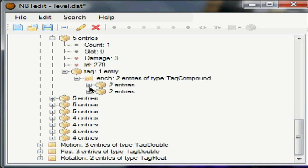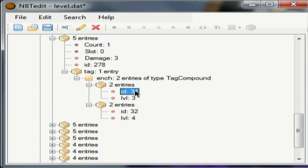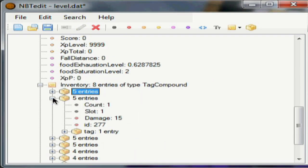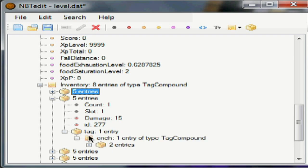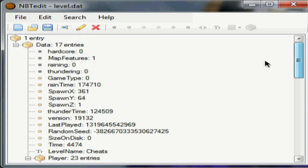Let's go to our pickaxe. Slot 0. It has 3 damage — you can put the damage back to 0 if you'd like. 2 entries — these are our enchantments. It's level 30, or ID 34. Enchantment 34, enchantment 32. Level 4 and 3. We can change this to a fortune if we'd like — I think that's 35. We can also change these to level 10 to make the effects more pronounced. We'll go to our shovel as well, open up all the tabs, and make that level 10 as well. So save that and we'll go back into Minecraft.